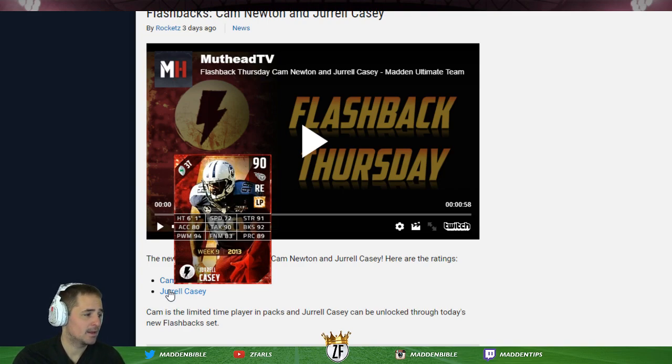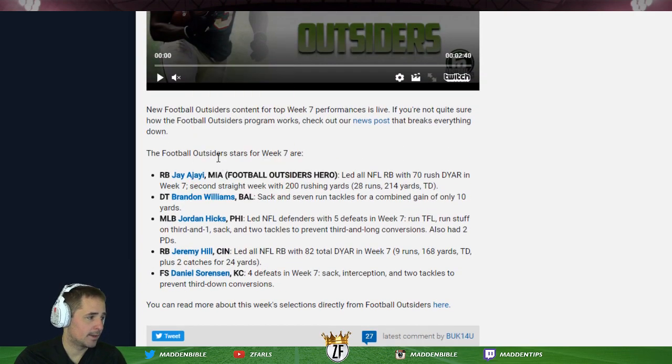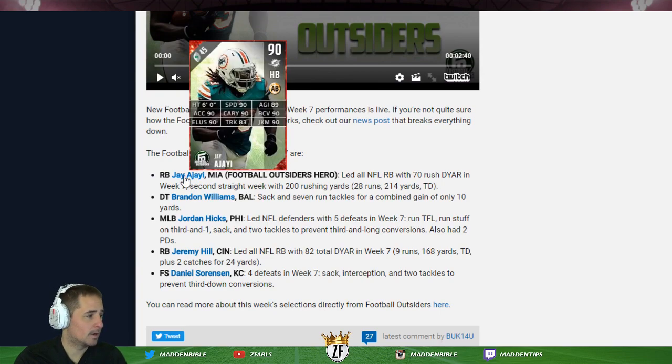Dril Casey - this was one of my favorite items. If you need a 91 strength, 92 block shed beast for your DT position who can also rush the passer with 94 finesse and 83 power move, this is a rich man's Alan Bailey, a Muhammad Wilkerson-style item. A 3-4 end that can do it all - you don't have to sub him out, you can leave him in and he should be all set.